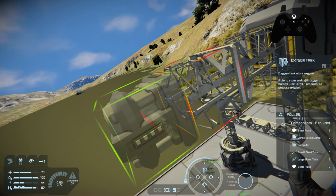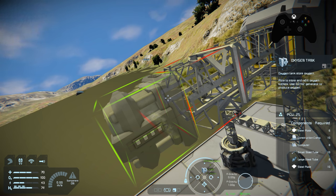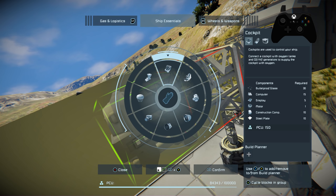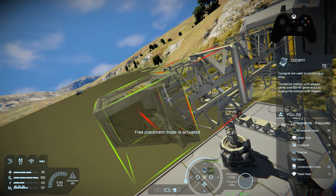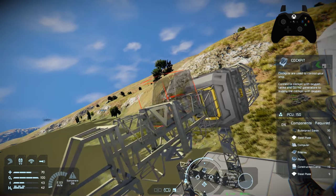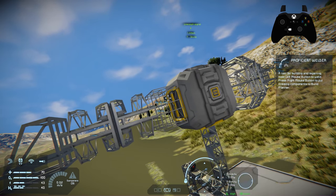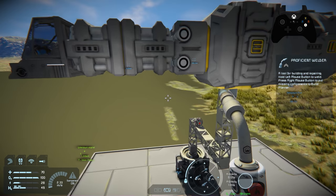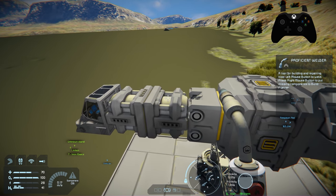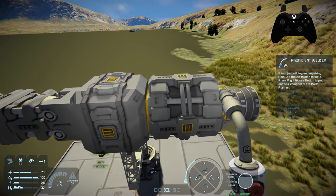We're adding two oxygen tanks because we also need to line up with the cockpit. You could do two H2O2 generators, but I'm just going to run the oxygen tanks — that way we can stay longer. We absolutely need the H2O2 generator so that if we run out of hydrogen in space, we can refill, since there's plenty of ice there. The next thing is our cockpit, under Ship Essentials. We're using the standard cockpit because its two back ports line up perfectly with the oxygen tank ports. We'll place that and get everything welded up.